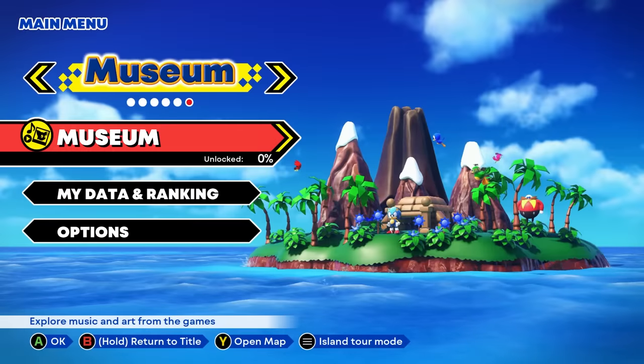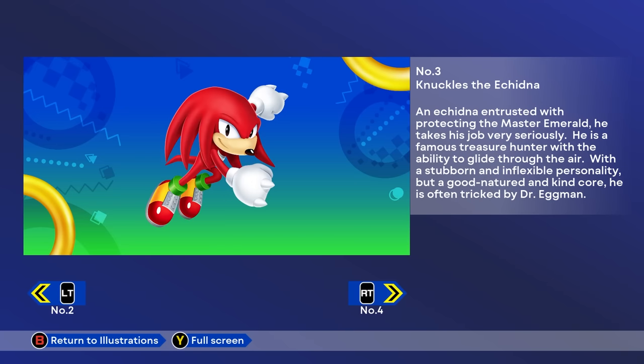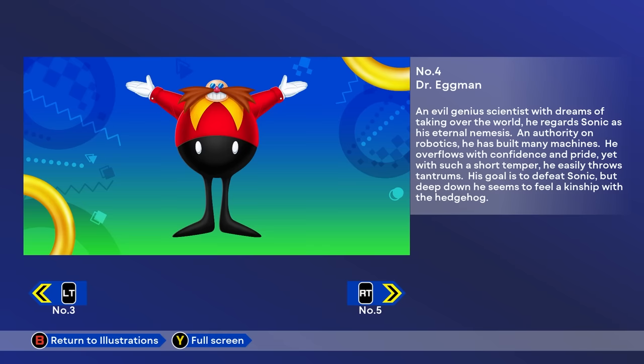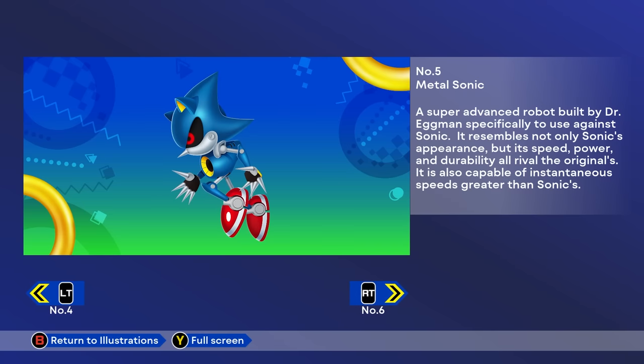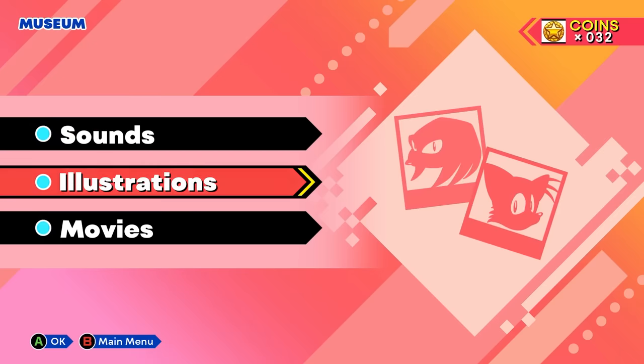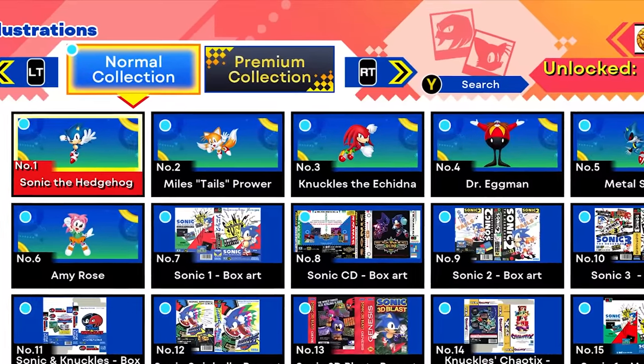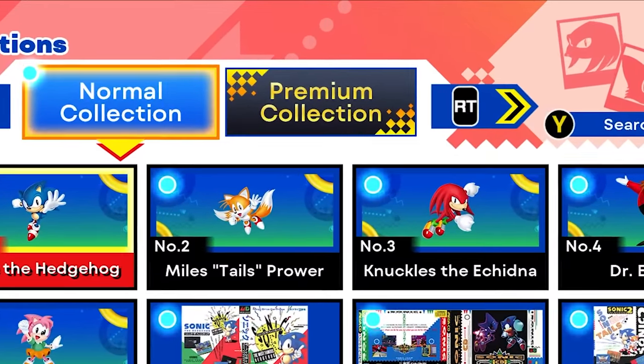Coins can also be used to unlock content in the museum. Speaking of the museum — here's the museum! The Sonic series has been around for over 30 years, and you'll be able to check out some of its unique history in Sonic Origins. There's a ton of exciting content to check out, including music, concept art, and videos. You can even unlock some never-before-seen content in the Premium Collection Vault.